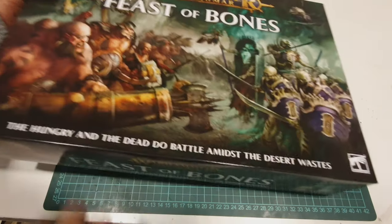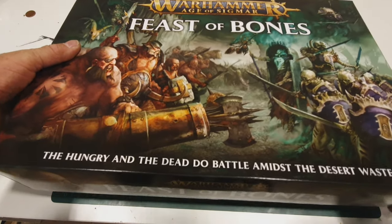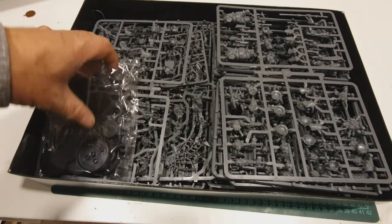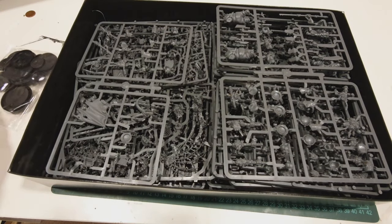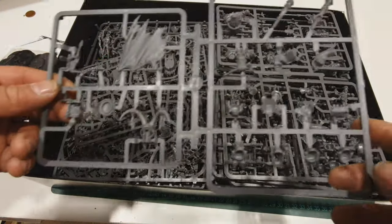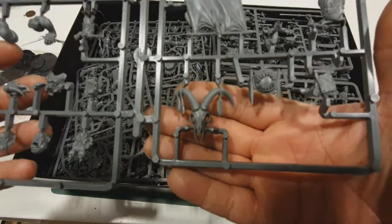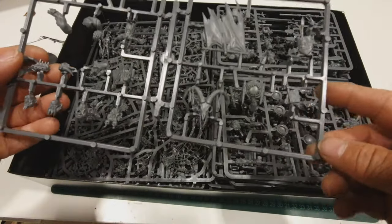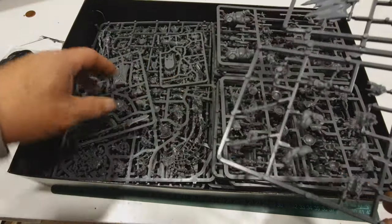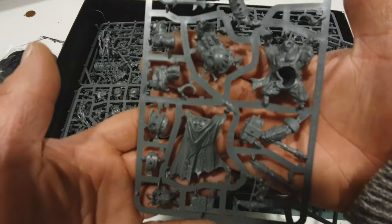This is an army battle box, so it's basically a starting force for your army — it's not a standalone game itself. Taking the lid off, we're immediately met with loads of sprues. We've got a bag full of bases, and here is the Tyrant figure with some really nice detail. He's the leader and looks very nice.